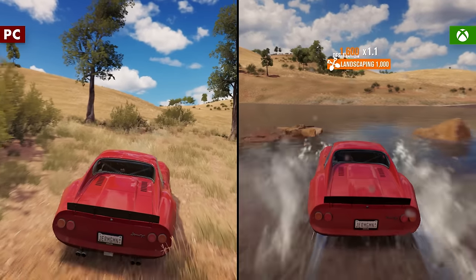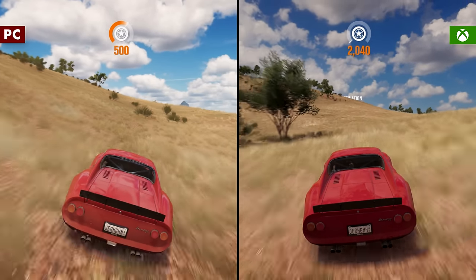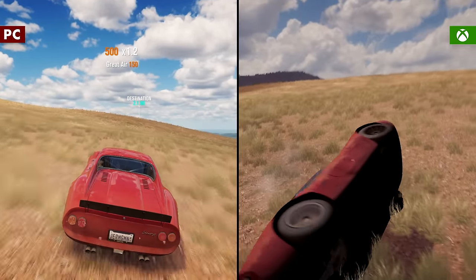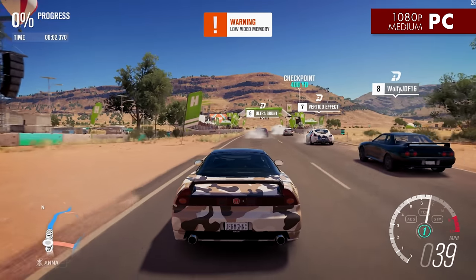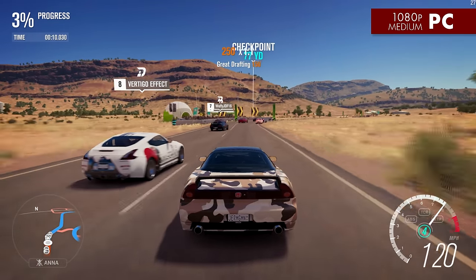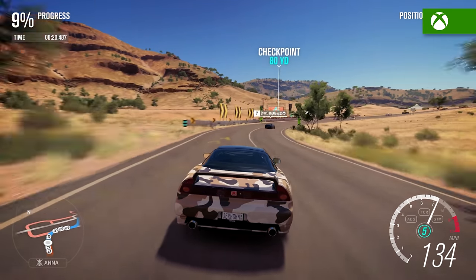Still, the GPU was maxed out most of the time no matter the resolution or settings, and it shows. This drive across the Outback that you've been watching was recorded at slightly different times of day on the Masher and Xbox, but the overall quality is fairly similar at medium settings, with the frame rate steady at 30fps and 1080p — same as the Xbox. So in theory, if this game is eventually fixed, it should compare very well across both platforms. However, in a race with those same settings, the Masher alternated between 30fps and the low 20s, while the Xbox One was at a stable 30 the entire time. Something is using the GPU much more than it should be, no matter what else I change.